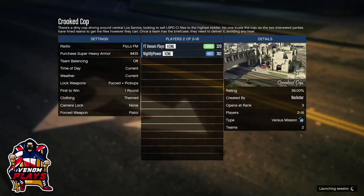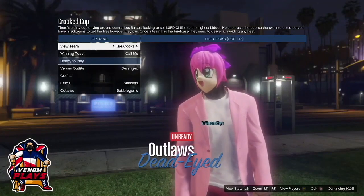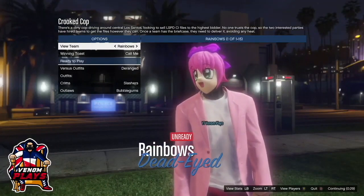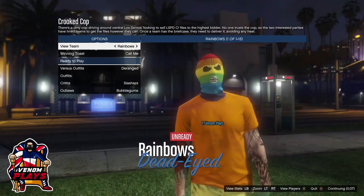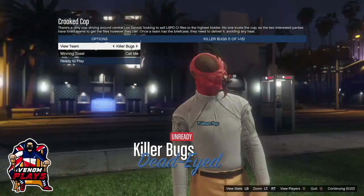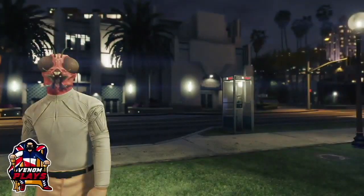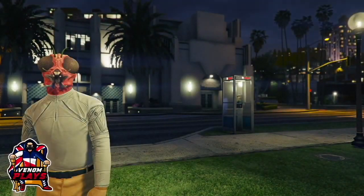Once you have started up either of those missions, simply invite someone — it can be your friend, or if you don't have anyone online to help, comment your name and console down below so people can help each other out. Once you start up either of the two missions, simply make sure to select the outfits to the actual joggers. Once you and your friend have got the joggers you want, just go ahead and ready up to start the mission.